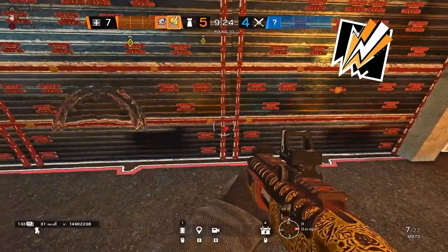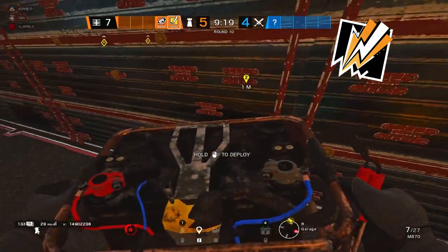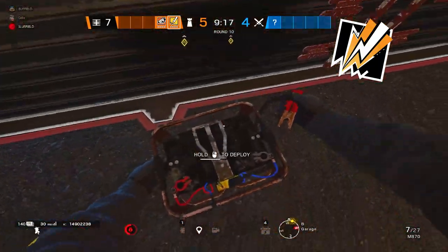A good tip for bandit tricking is to watch for Thatcher's blue lighting. Just wait for that to show up on screen, and then you can start putting your Bandit charge down.